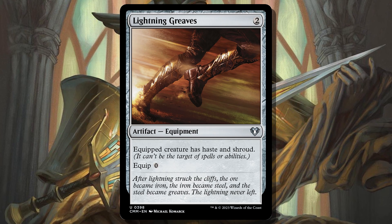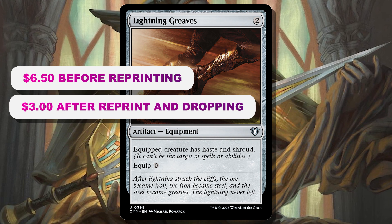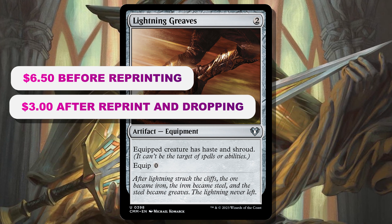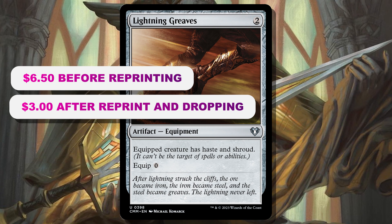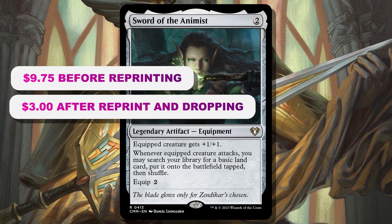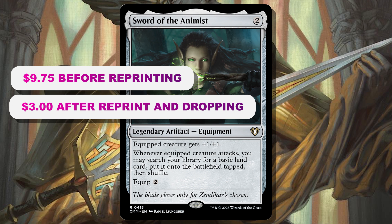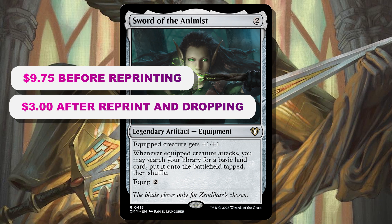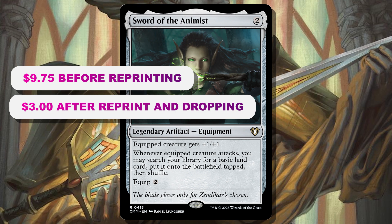Now let's talk about some of the equipment reprinted in Commander Masters. Lightning Greaves — no matter how many times it's been reprinted, it's always above $5, and hopefully printed at uncommon in the main set the price will go down significantly. It was reprinted at uncommon in Double Masters and dipped a little but rose back up, so you might want to pick up a copy. Sword of the Animist is a fantastic reprint — a lot of these decks are very mana-hungry, and the equip investment is real. Sword of the Animist provides that ramp in white; it was around $10, been reprinted a bunch, sitting around $7.50 right now and will get a little cheaper.